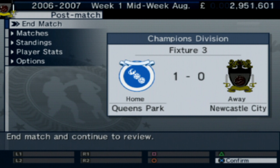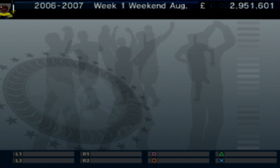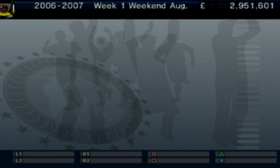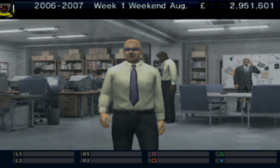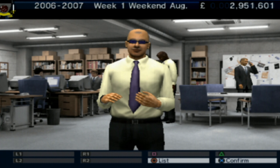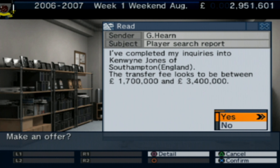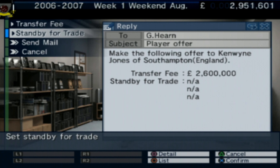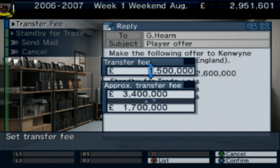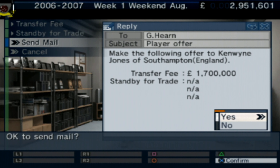End match. Clubhouse renovation — we've now refurbished the clubhouse. I don't think we want to mess with any of that this season; we want to make sure we've got enough money. Off camera I had a little look at Kenny Miller and Kenwin Jones. Let's make an offer — is 1.7 million going to be enough? We'll see if they fancy that as a deal.